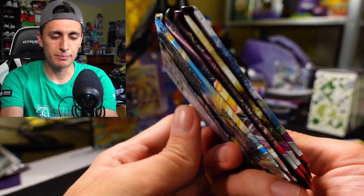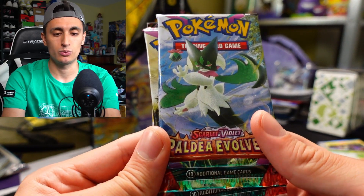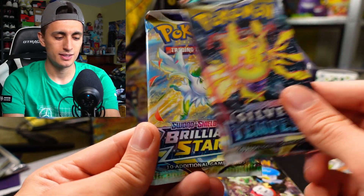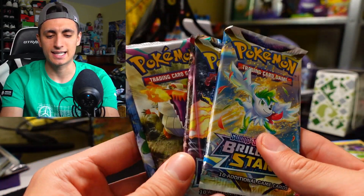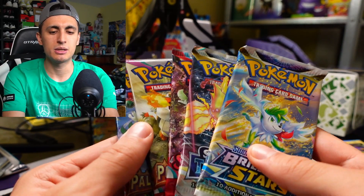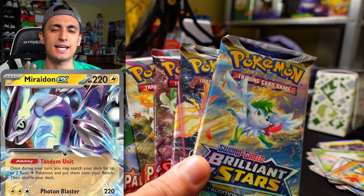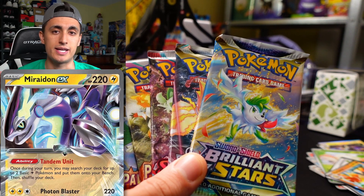Let's get to the pack selection now. We got five packs inside: Paldea Evolved, Paldea Evolved, Scarlet and Violet, Silver Tempest, and Brilliant Stars. The pack selection is exactly the same as the Miraidon EX tin, so if you were going to try and decide which tin to buy based off the packs, the packs don't matter. It really comes down to the promo or the tin design you want more.